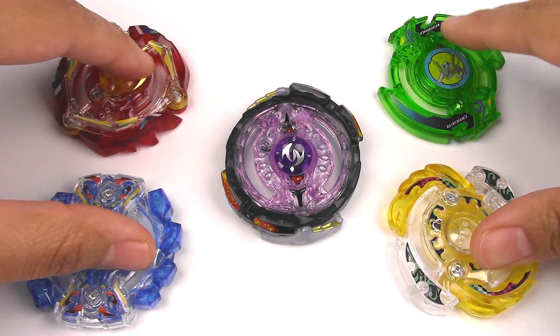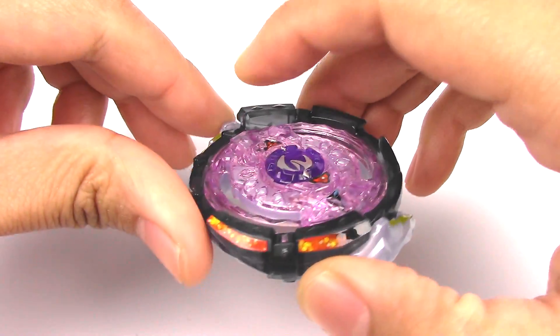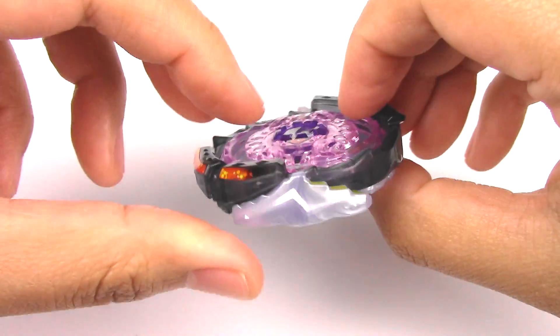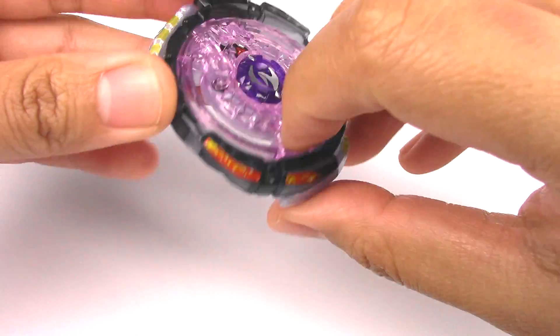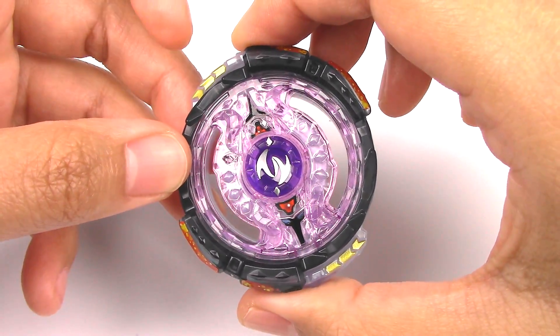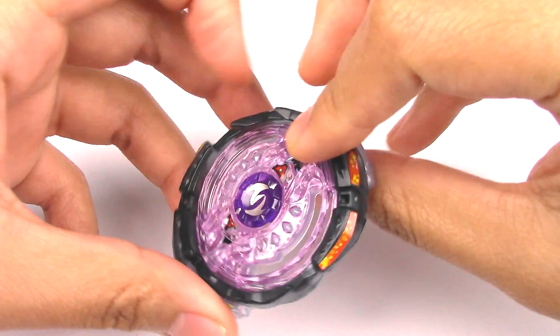And now moving on to the prize layer — this is Twin Nemesis. Like I said, it is a god layer. The god gimmick for this is that it has two modes: one is smash attack mode, and the other one is upper attack mode. Let's go over that real quick.